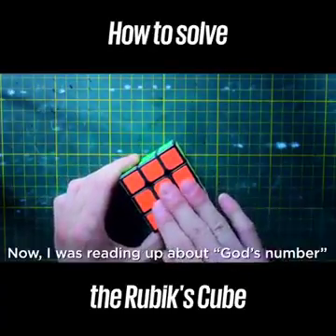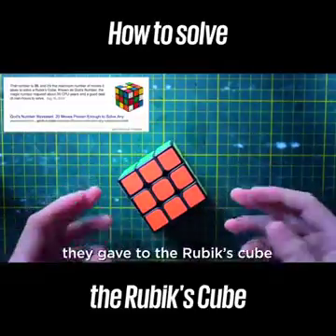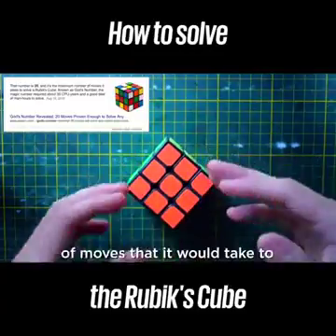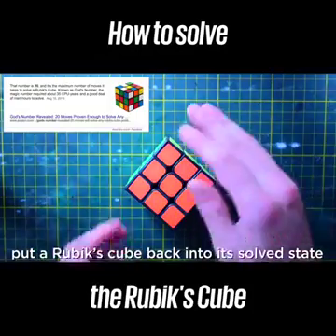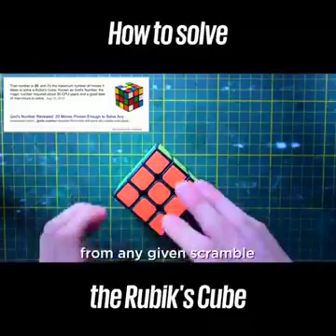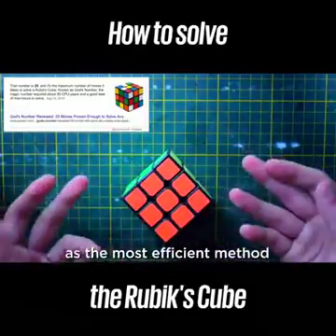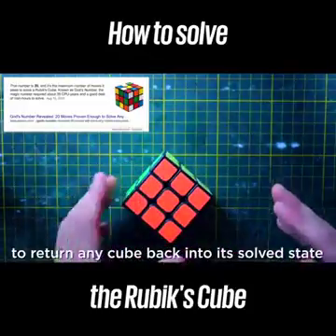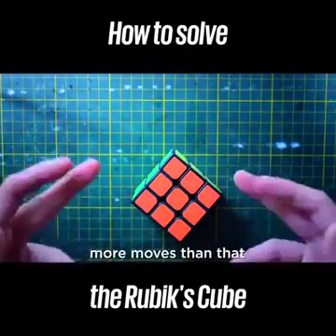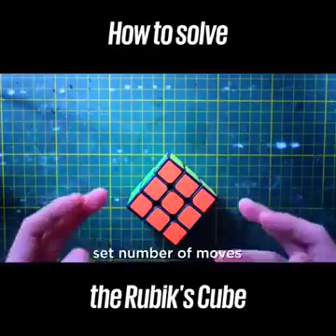I was reading up about God's Number — this is the number they gave to the Rubik's Cube, which is basically the lowest number of moves it would take to put a Rubik's Cube back into its solved state from any given scramble, which is 20. It takes at most 20 moves as the most efficient method to return any cube back into its solved state. It does take more moves than that when we actually solve it, because we use algorithms and those algorithms have a set number of moves.